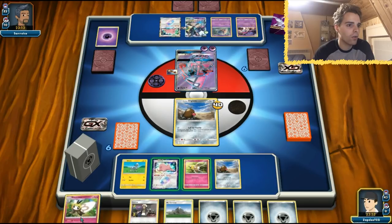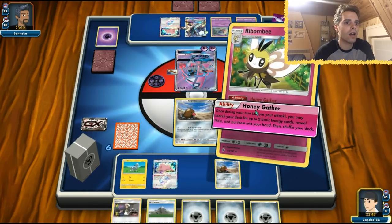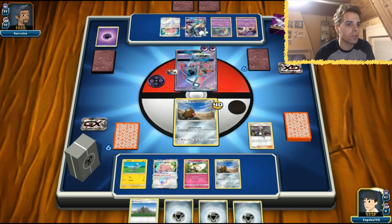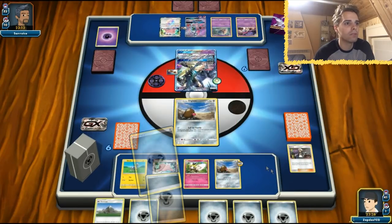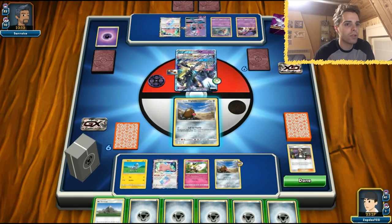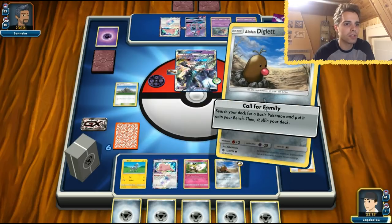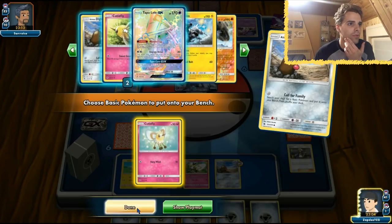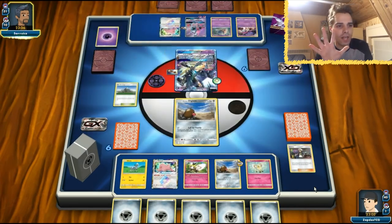We have a Rabambi — we can evolve it to thin out the deck. Maybe we can use Guzma here to just leave him stuck in the active again. We're going to be promoting this guy and using Honeygather to get lots of energies in hand. Next turn we are going to be blowing up onto that Necrozma GX. We already have tons of energies in play — we're not going to smack down Mount Coronet just yet. Let's use Call for Family again to get another Cutiefly. Now we're set with five energies in hand.